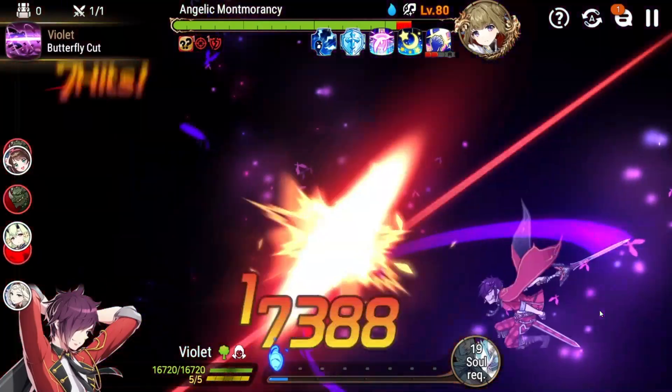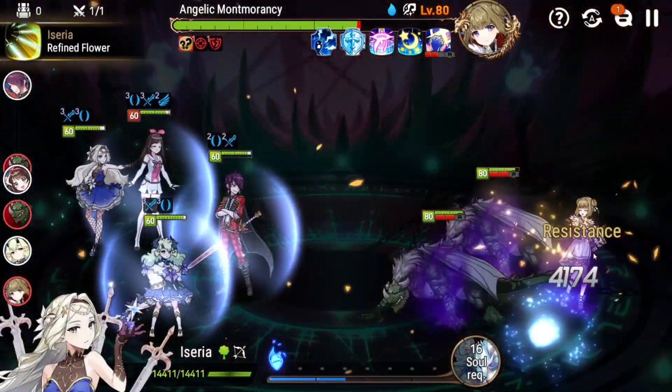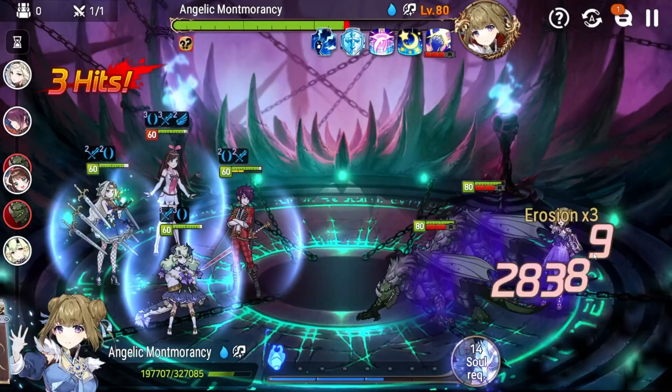If you don't have Alencia, you could play a number of other green characters. For example, Biken has two single target attacks in her kit — that's another character you could play here. Violet is here largely because he just does a lot of single target damage, not only on his counters but obviously his S3 is a huge single target nuke.